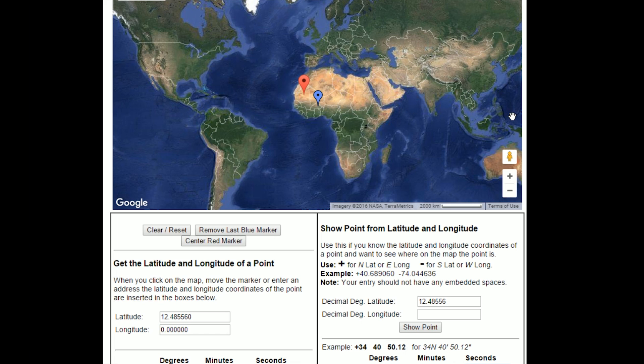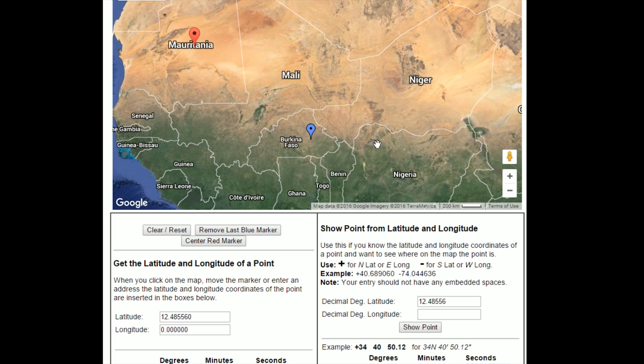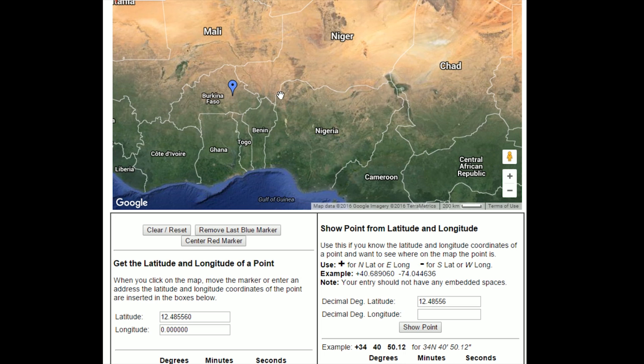You can actually convert that coordinate into a decimal latitude, so it reads 12.48556. This coordinate runs horizontal around the entire earth. You can see the blue marker is the actual 12.48556 coordinate, and the red marker is the very center of the longitude-latitude grid — that would be the very center point of it.